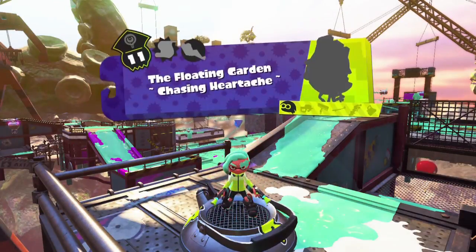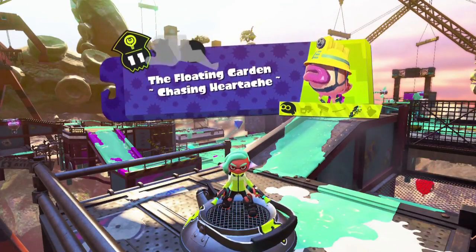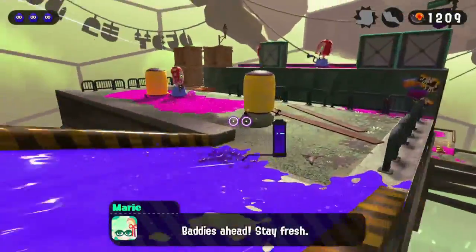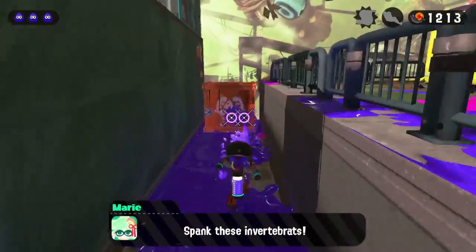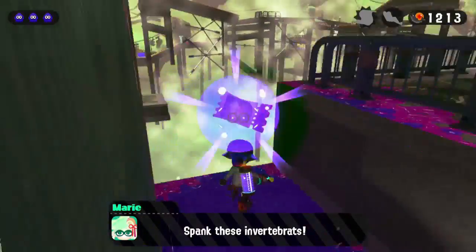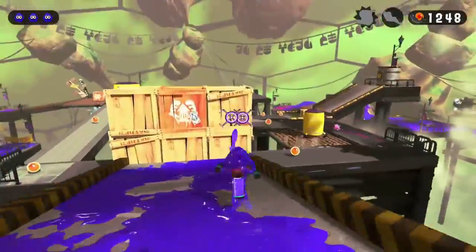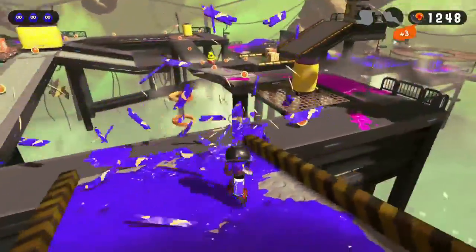Next up is Floating Garden. We're going to meet a new enemy here, but before that, recognize this area — there will be a trench where you have a puddle of ink. Reveal it, and a box is hidden there — you get the experience ticket.